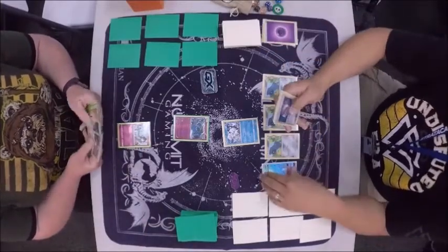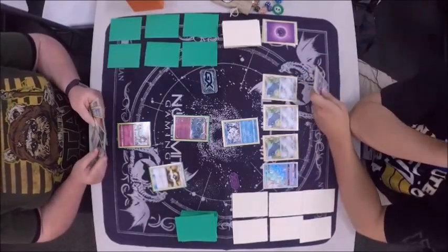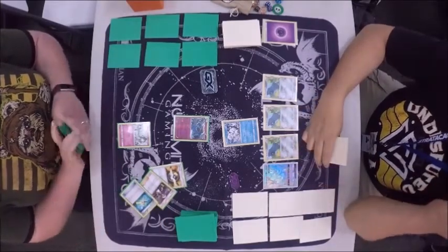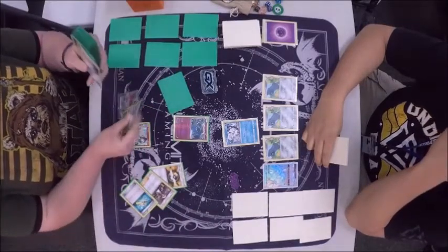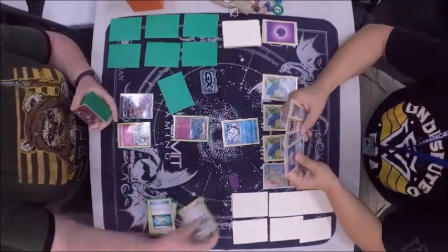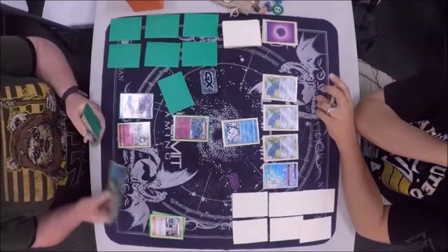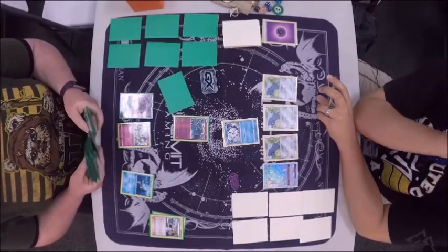Going to go ahead and put down a Ralts and an Ultra Ball. We may see a Bridgette here, a Lele Bridgette, but I'm not entirely sure. There goes a Guzma and a Super Rod — wow. She must run multiple Super Rods in the deck, because otherwise I wouldn't be so willing to get rid of it. Super Rod is a good late-game card — it gets some Energies back in there, some Basics, even some Evolution Pokemon. It looks like she did go for the Lele Bridgette. She runs Remoraid in here, so she's got Octillery in the deck.